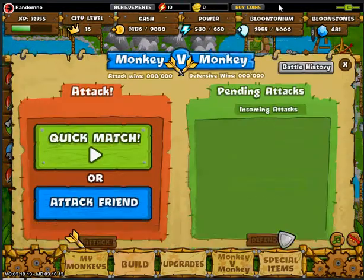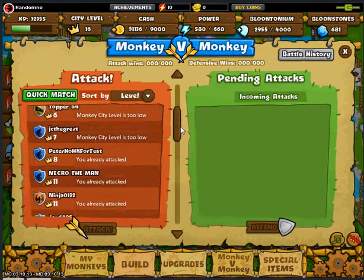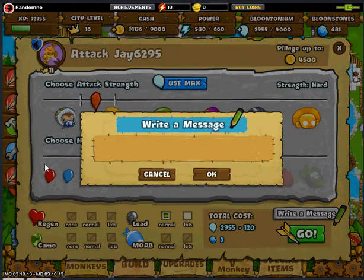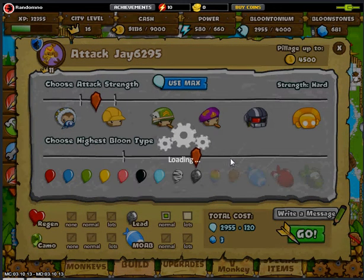Okay I'm kind of mad so I'm going to monkey versus monkey to attack somebody. I'm at attack friend level — who's at the lowest level I can attack? J6295 — going to attack them with leads. There we go, sending a good luck revenge attack. Why is it doing that? There we go — only using three bloon stones so that's not too bad.